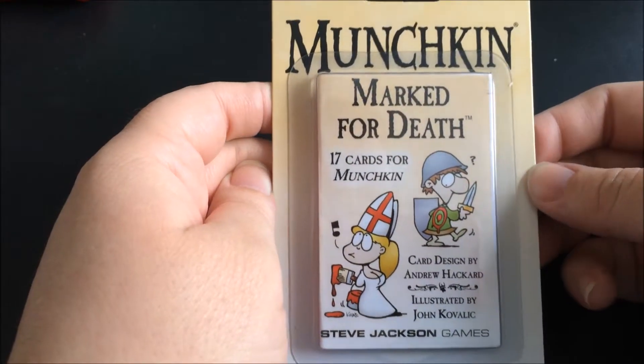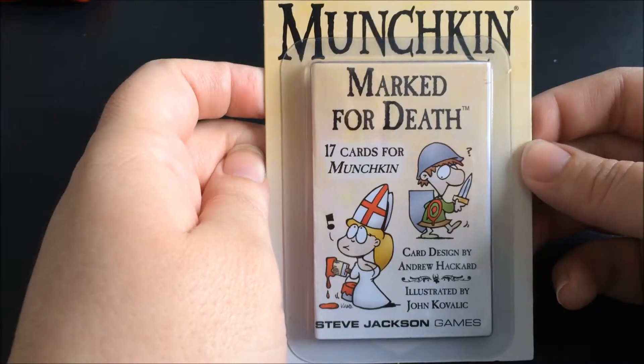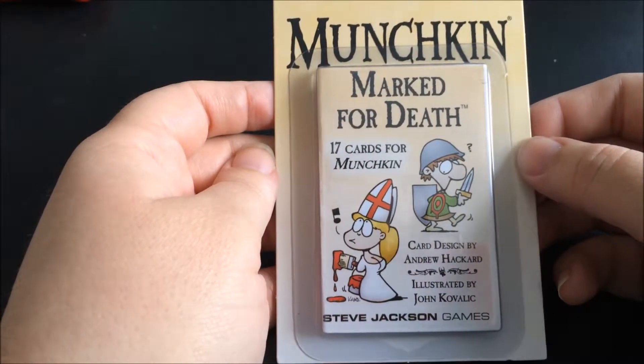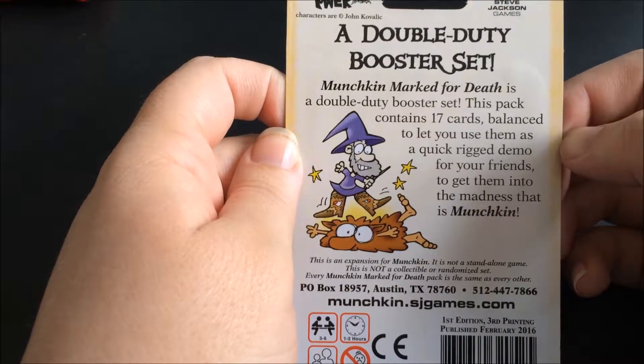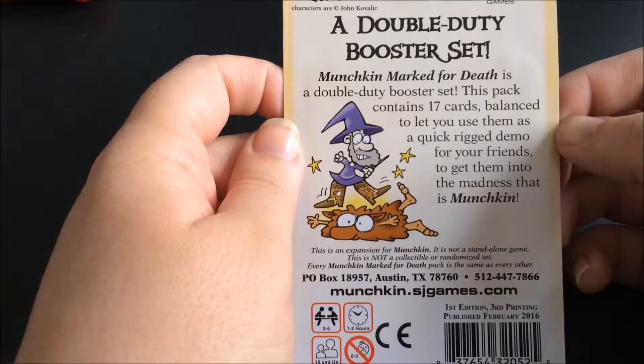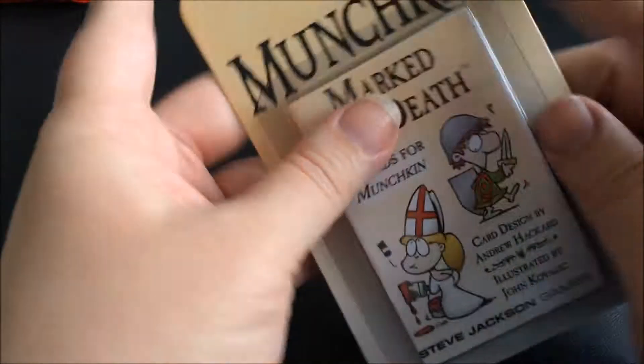Today I'm going to be doing a little unboxing — Munchkin Marked for Death. This one has 17 cards in it. Usually I think they have 15, so two extra cards. I call them a mini expansion, but I guess they're actually called booster packs. Whatever — let's go ahead and open it.